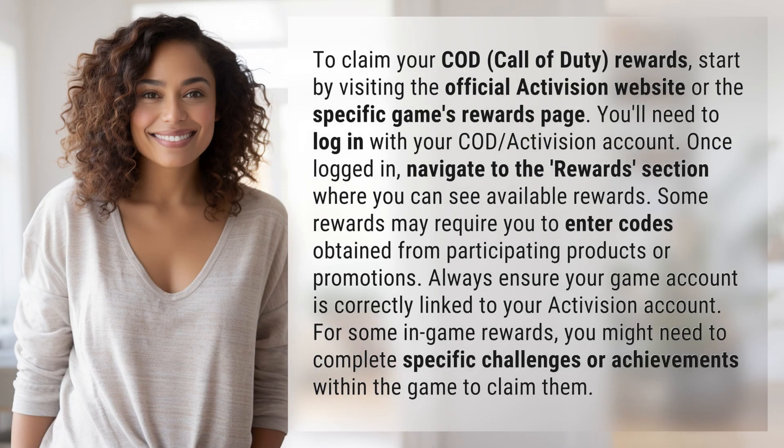To claim your COD Call of Duty Rewards, start by visiting the official Activision website or the specific game's rewards page. You'll need to log in with your COD Activision account. Once logged in, navigate to the Rewards section where you can see available rewards. Some rewards may require you to enter codes obtained from participating products or promotions. Always ensure your game account is correctly linked to your Activision account.